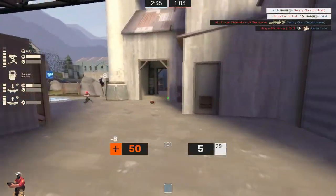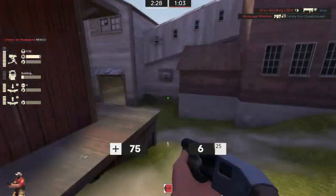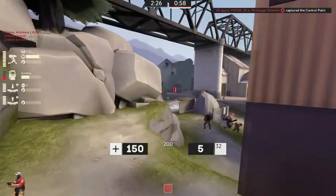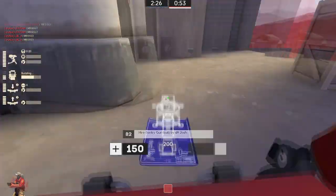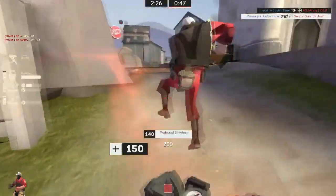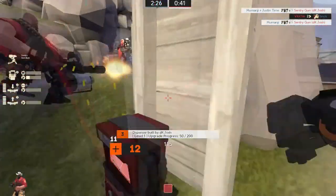You could have maybe pushed that soldier since he had milk on him. Basically, the most damage I could have done is maybe 30, and that would have healed me like 15 from that range. From one side of the tunnel to the other, I'm not gonna do more than 40 max, probably 30. That'll heal me about 18 health, getting me to half health, and I'm still gonna die to one rocket on the ground.